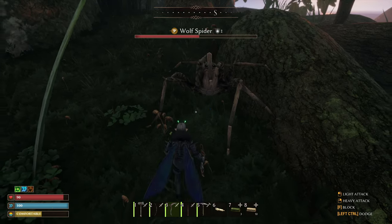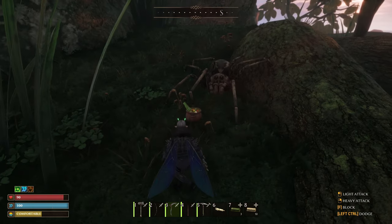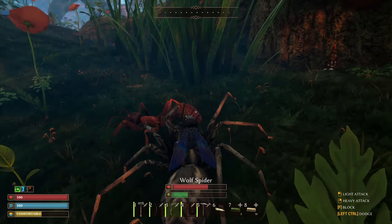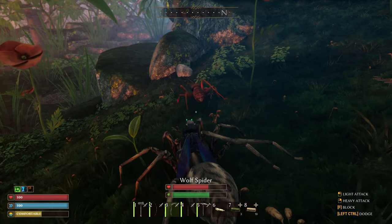When it's injured, drop some appropriate food in front of it and it'll approach and eat it, healing up. The wolf spider is a pretty cool creature to tame, as it allows for an attack while mounted, which the other tames do not.